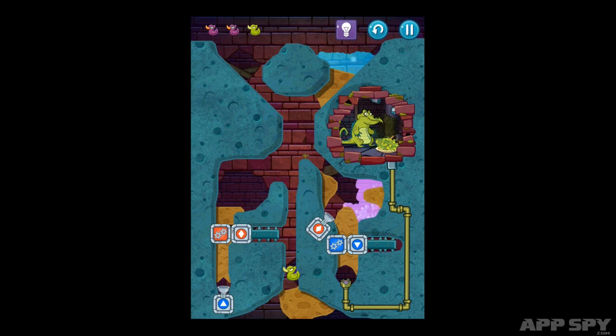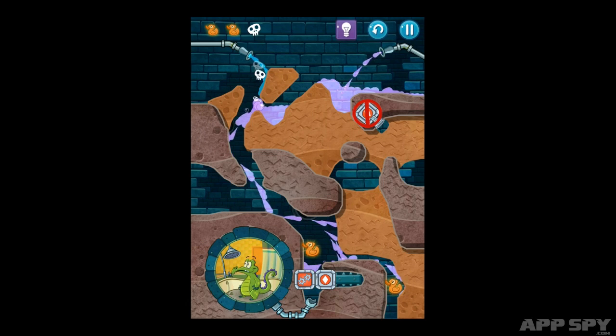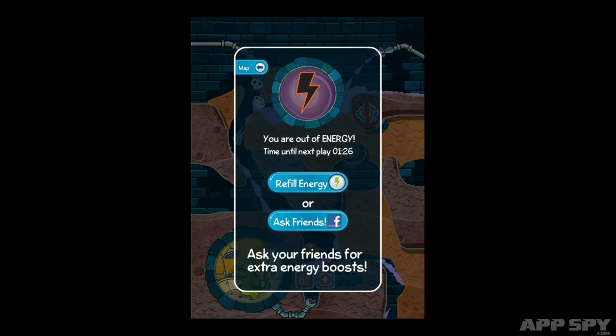Where's My Water offered hundreds of levels for a buck. It let you play how you wanted, when you wanted, for however long you wanted. Where's My Water 2 lets you play 9 levels for a buck, and then tells you to either pay up again, or walk away. Our advice? Walk away, and don't look back.